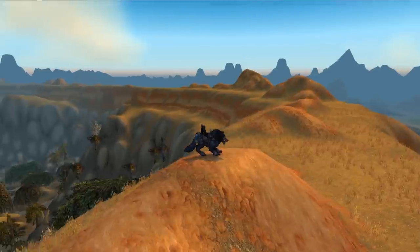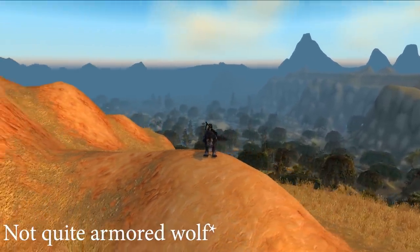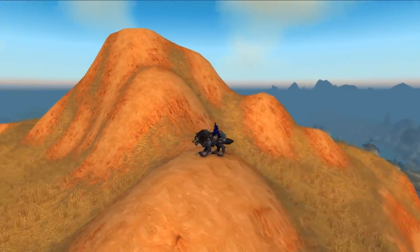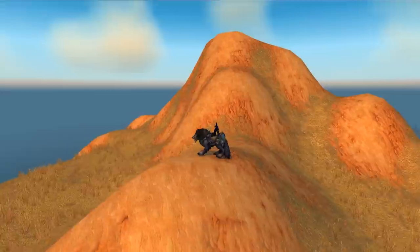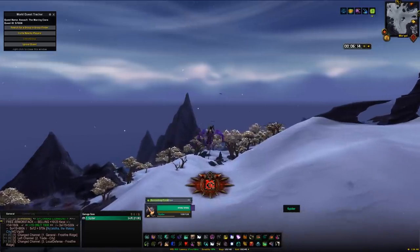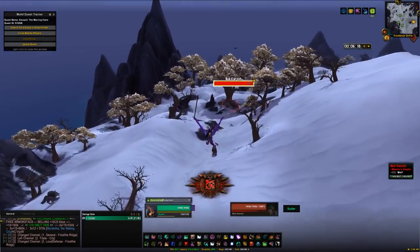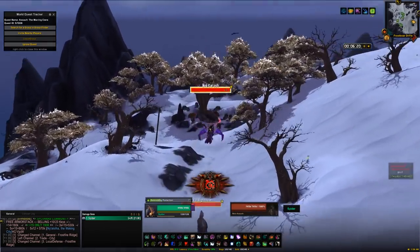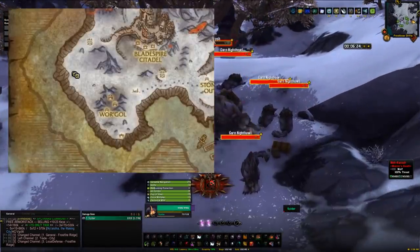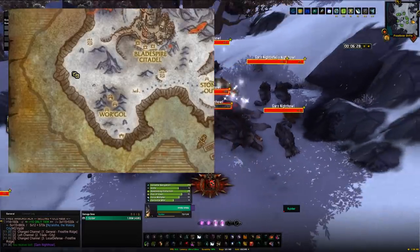The next mount on this list is Garn Nighthall, an armoured wolf that drops 100% of the time from a mob called Nok-Karosh. You'll find Nok-Karosh in Warlords of Draenor's Frostfire Ridge, and you'll want a character around level 105 or so to be able to kill it. Make your way to Frostfire Ridge using the Garrison Hearthstone, flight paths, or whatever method you have. Once you're there, head to the position shown on the map and you'll find Nok-Karosh spawned under a tree with a bunch of wolves around it.